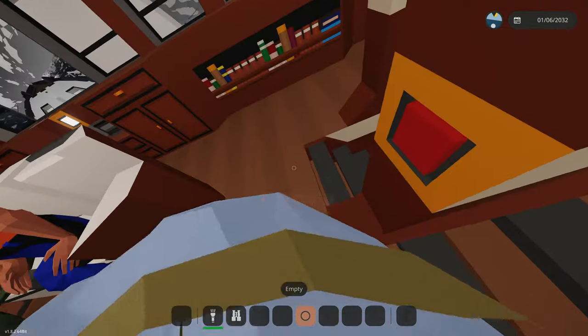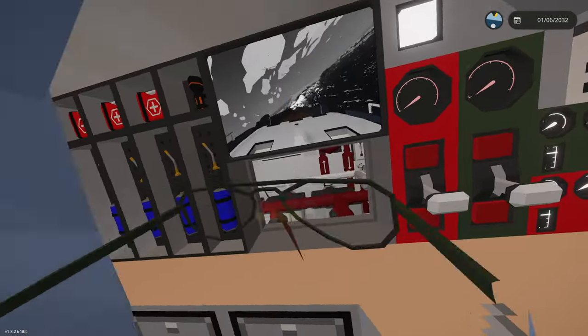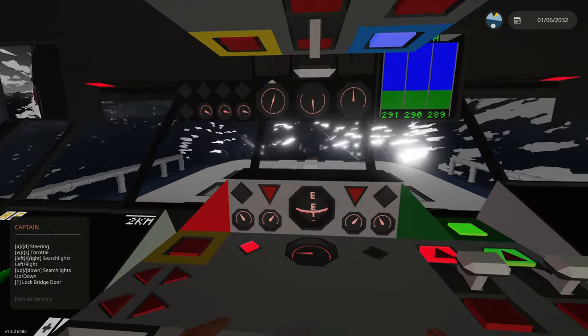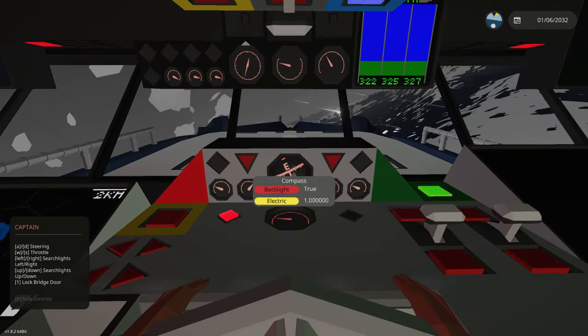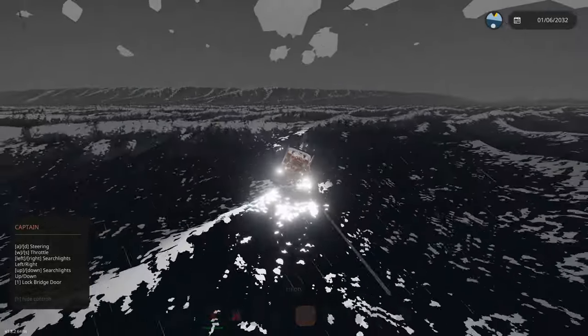Everyone get in your seats - lady you need to get in a seat right now, you need to stay in here. We got our camera here - we're hitting the waves completely sideways, we cannot be doing that. Back up here in the bridge - we need to hit these waves forward so we're gonna angle it that way more because these waves are definitely pushing us. What in the world is that - it just got struck by lightning too!